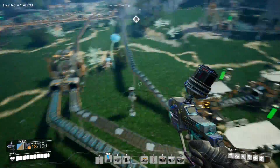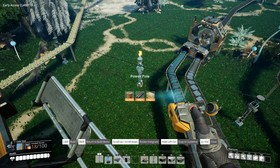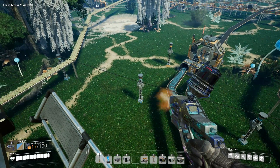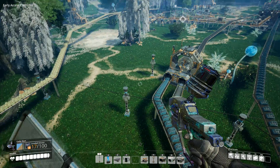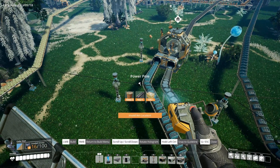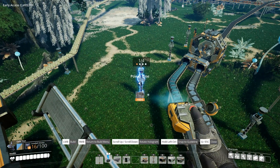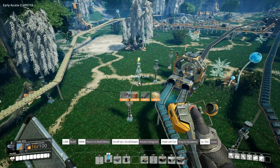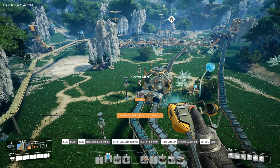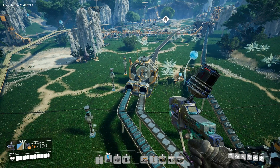Now we haven't actually powered this assembler, so let's go ahead and do that. That's a junction - we could do with another pole here and a pole there. Let's do that one as well. Get rid of this and power line there, there, there. So we put another junction in and extended the branch this way, then we're connecting it to the assembler in case we need to put anything else around there. And there we go - should be powered up, ready to go.